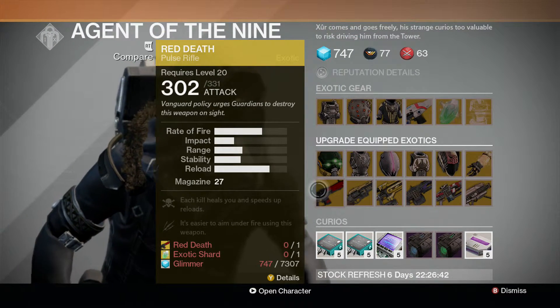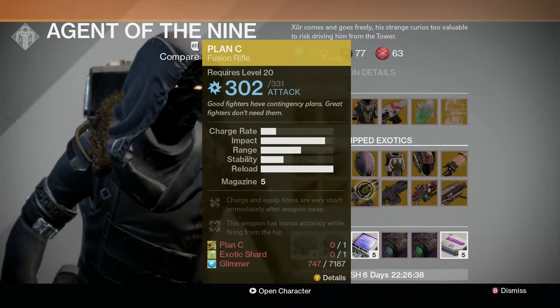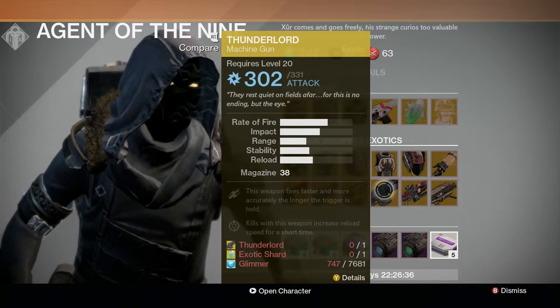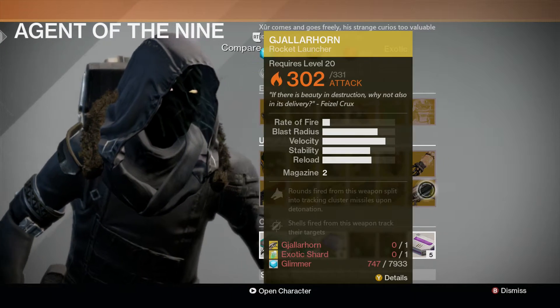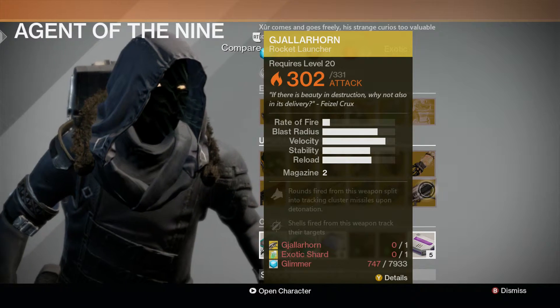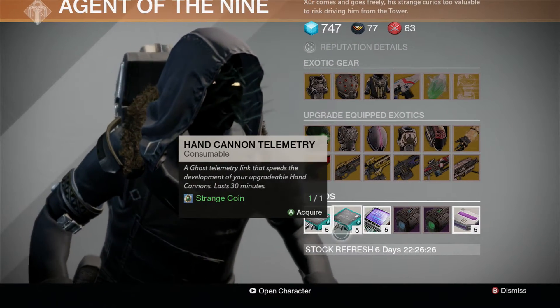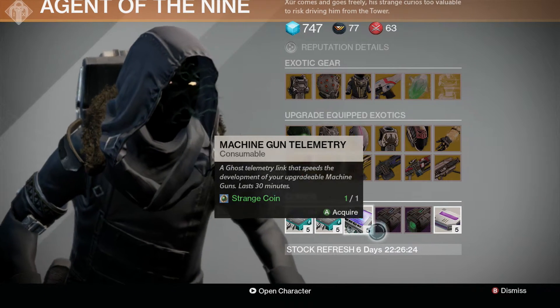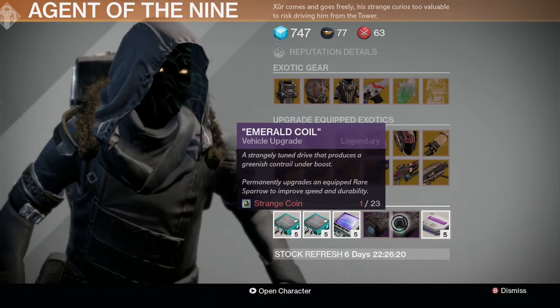The weapons are the Red Death Pulse Rifle, the Last Word Hand Cannon, the Plan C Fusion Rifle, the Thunderlord Machine Gun, Super Good Advice Machine Gun, and finally the Gjallarhorn Rocket Launcher is back — as well as the usual assortment of odds and sods: the telemetries, plasma drive vehicle upgrades, and the Heavy Ammo Synthesis.